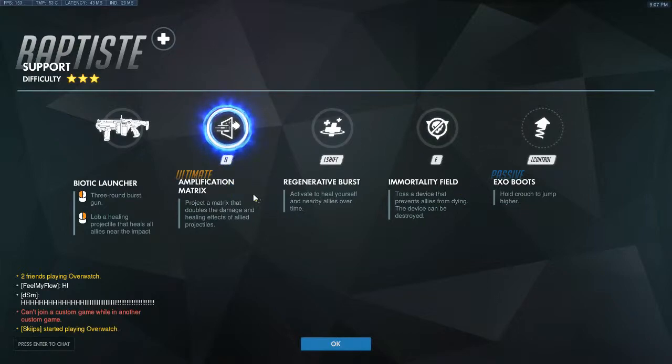His ultimate is the Amplification Matrix, activated with Q. This projects a matrix that doubles the damage and healing effects of allied projectiles passing through it. When it says projectiles, it means anything shot through it — Hanzo's arrows, Soldier's bullets, McCree's bullets even though they're hitscan. Reinhardt's Firestrike through it gets the buff, Reaper shooting through it gets the buff, Ana healing through it gets the buff whether scoped in or not. It's really, really strong.